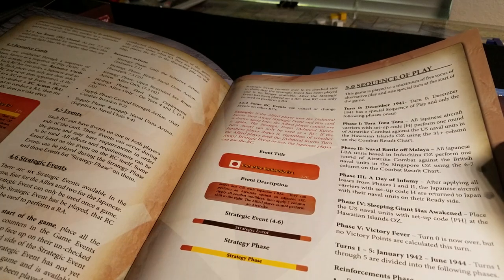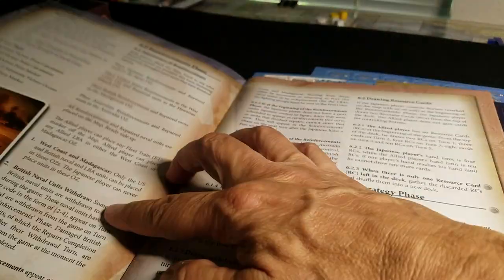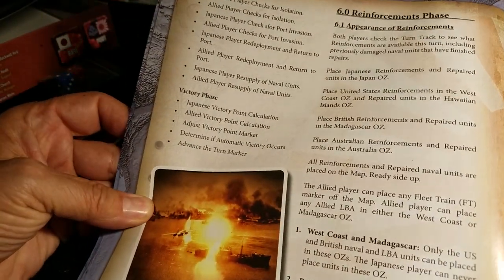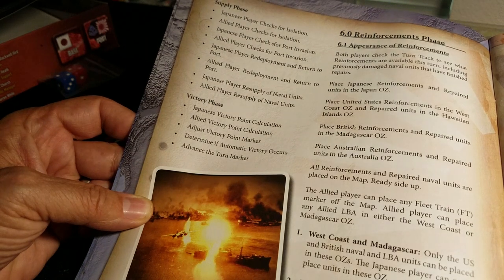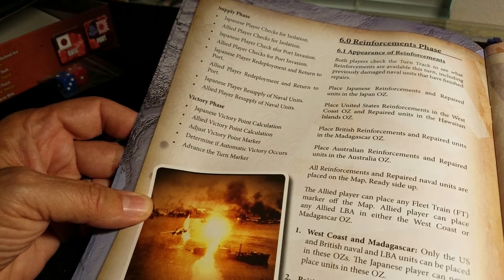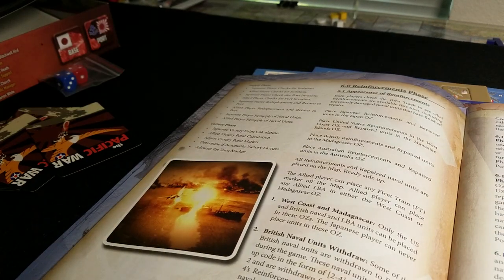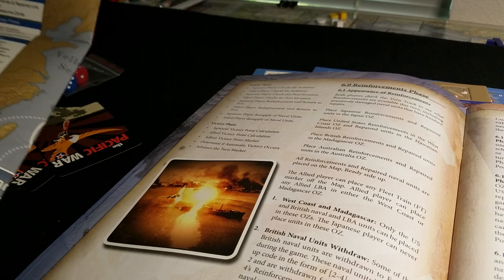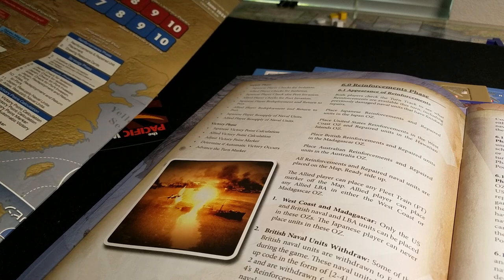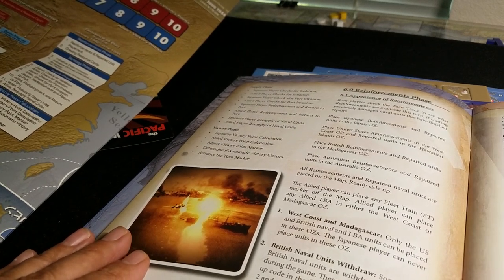This is the Pearl Harbor sequence. There's a supply phase where the Japanese player checks for isolation, as does the allied player. Look at ports for invasion. The Japanese player does redeployment and return to port, then the allied player does the same. Japanese player resupplies, the allied player does the same, then we do victory point calculations. The reinforcement phase sequence of play on the map runs: reinforcements, draw resource cards, go through the strategy phase, do the supply phase, and then do victory points. Pretty straightforward.